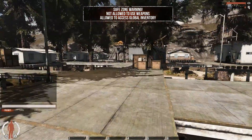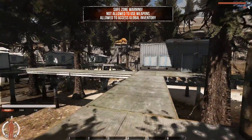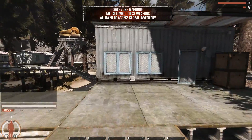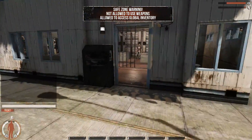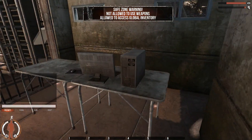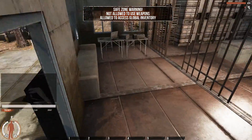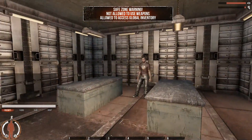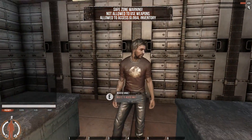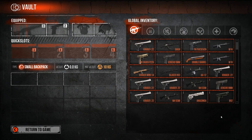I'm going to have to check the general store in one of the other safe zones. And the vault — this is for you to access your global inventory without having to leave the game. Can I do anything here? No. More computers. Access vault — I have to hold it. Here we can see my global inventory.